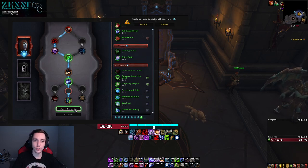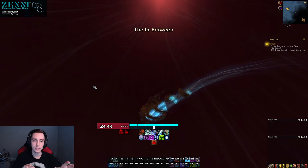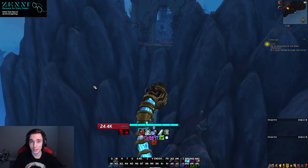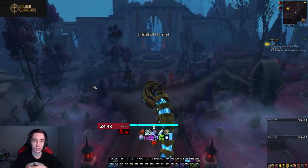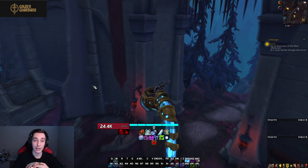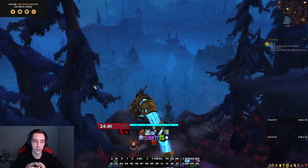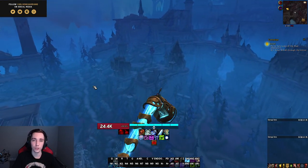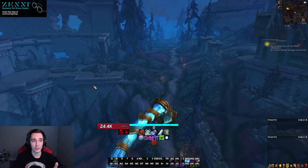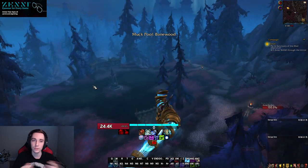As you progress down your soulbind talent system you'll always get a choice between different abilities. Pretty much all of these are unique to the specific soulbind, but there will be similarities between traits across different covenants. For example, some prevent armor damage while others are throughput increases like giving extra stats from weapon enchants or food. If you're curious which soulbind or traits to pick, I recommend checking Wowhead guides or your class discords where those options are typically fleshed out for you.